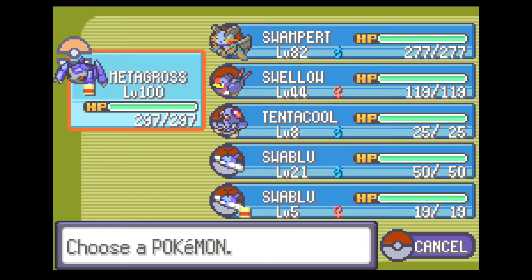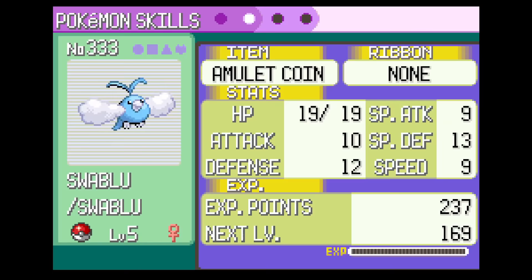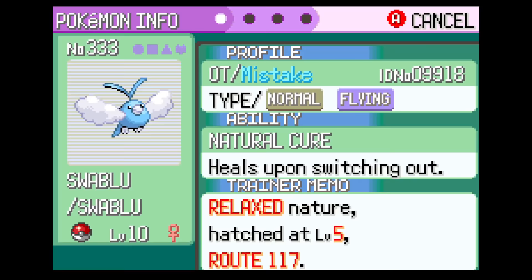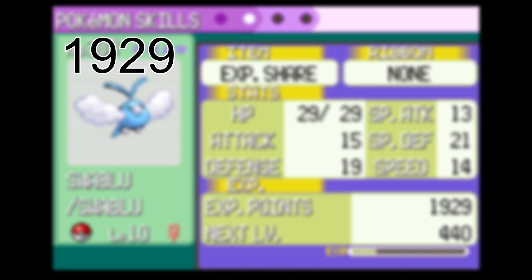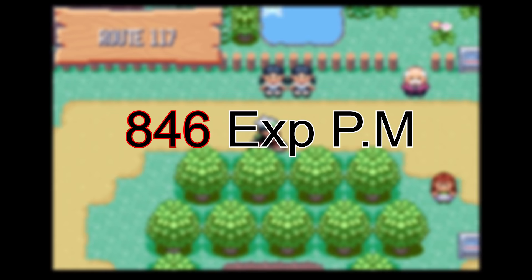The first spot I tested was the Daycare. Leave your Pokémon there, get on your Mach Bike, and go back and forth. My testing Pokémon for this was my newly hatched Swablu at level 5. Note that it hatched with 237 XP, so we're going to subtract that from the total XP afterwards. I tried my best to bike around for 2 minutes, stopped the timer, and took out my Swablu. It ended up having 1,929 XP; take away those 237, and we have 1,692 XP points over 2 minutes, giving us 846 XP per minute.